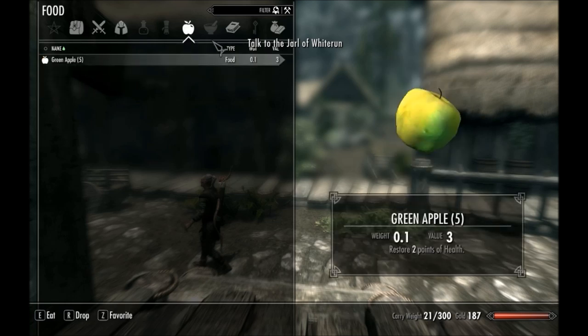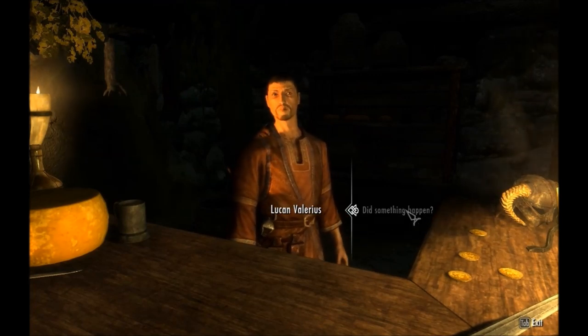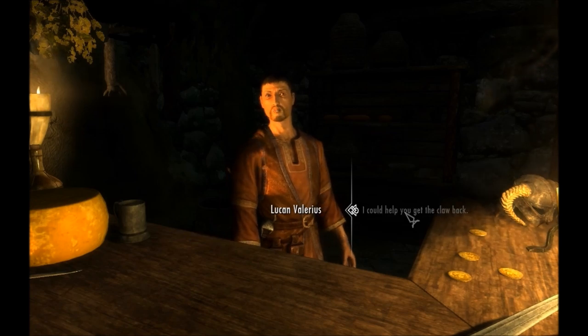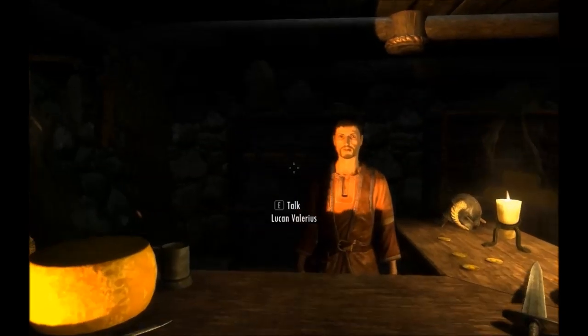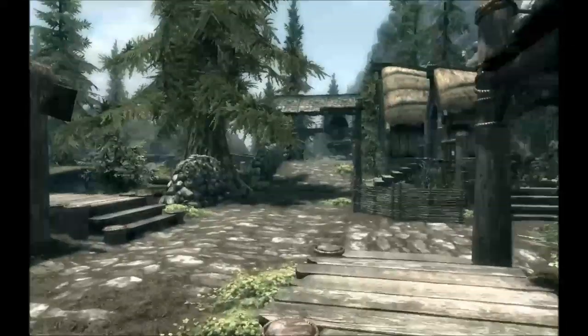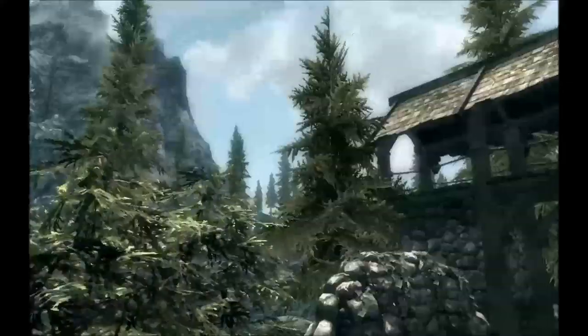I don't really have anything to sell, so let me see if the Riverwood Trader has any quests. There was a break-in — the golden claw was stolen. That'll be a good way to learn archery: go get a claw back from a bandit. We're heading to Bleak Falls Barrow to retrieve the golden claw for Lucan Valerius — our first real quest.